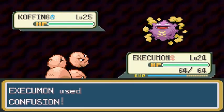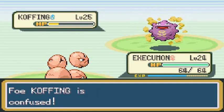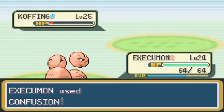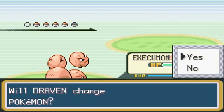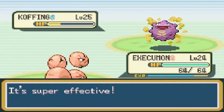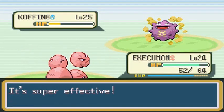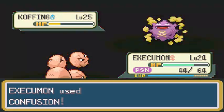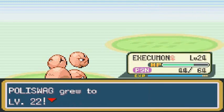Confusion — come on, make him faint! Nearly faints and he's confused. Come on, hurt yourself! Yes! We got one more chance. We're finally winning something, going somewhere! Poliswag getting experience points. Next is Coughing — Confusion attack. Not confused, but Smog attack hits. Super effective and I got poisoned. Coughing, you suck! Poliswag grows to level 22.